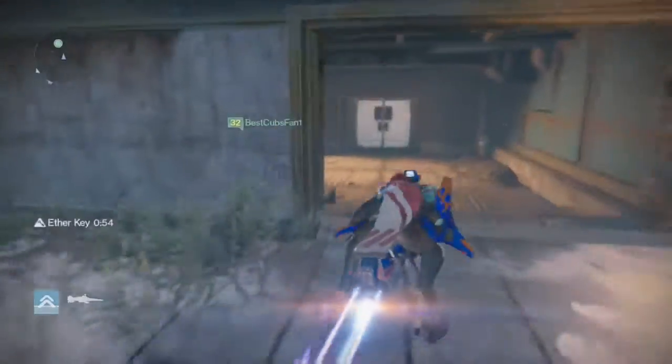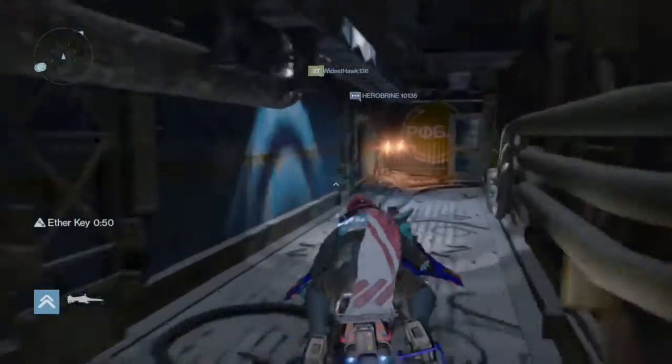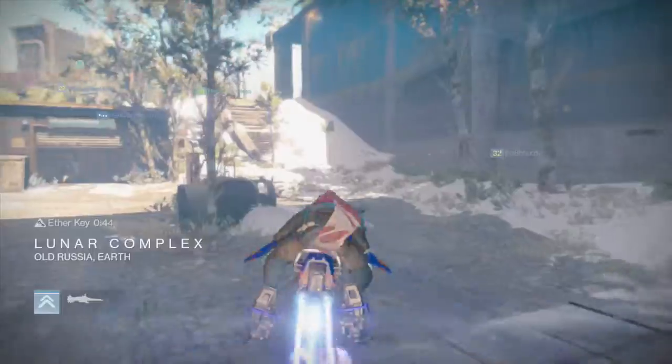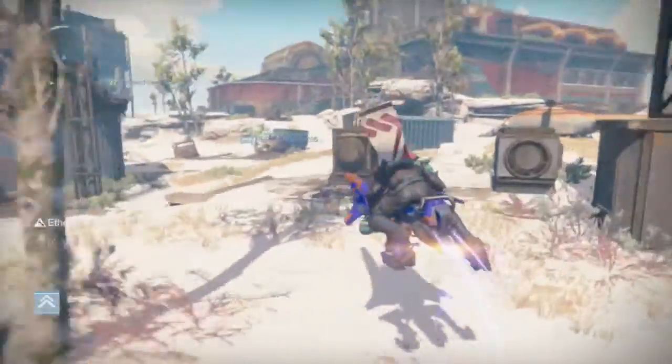These chests have a very high drop rate for Legendary Engrams, so you can get quite a bit of Legendary Engrams doing this. But if you watch what I'm doing here, you will see — as you go into this area it will say Lunar Complex, you are no longer in the Skywatch. Come back into the Skywatch and the chest will actually still be there for the duration of the Ether Key.